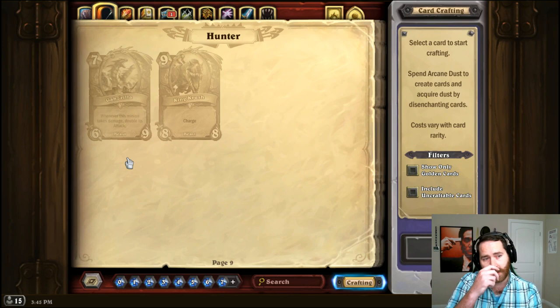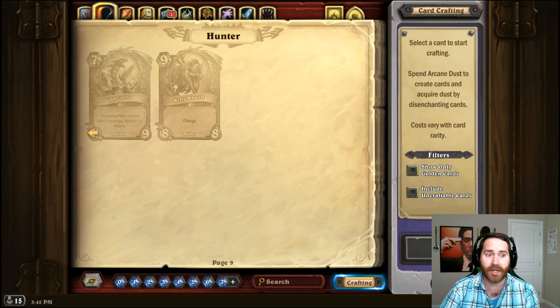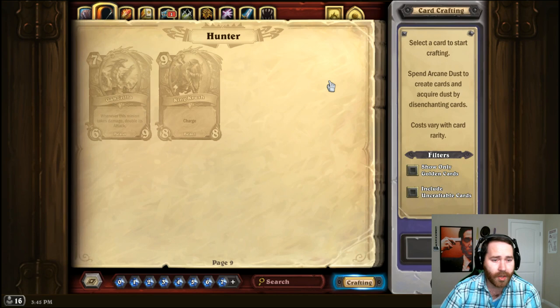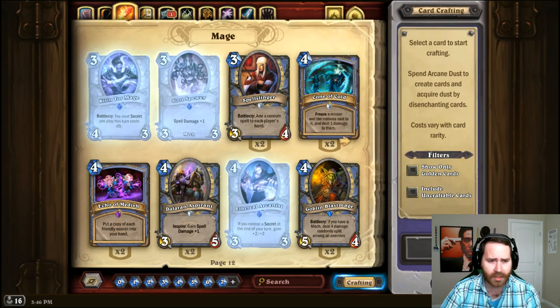For Gorilla — I wouldn't really recommend it — but you could throw a Gurubashi Berserker in there; it's actually a really good replacement. It's cheaper, it still gets good synergy, and it's got a lot of health just like it. We sacrifice a little bit of stats and don't get quite as strong an ability, but it's decent. King Crush is another card I wouldn't really run or craft, but you could replace it with a Reckless Rocketeer or an Arcane Golem — something with charge.